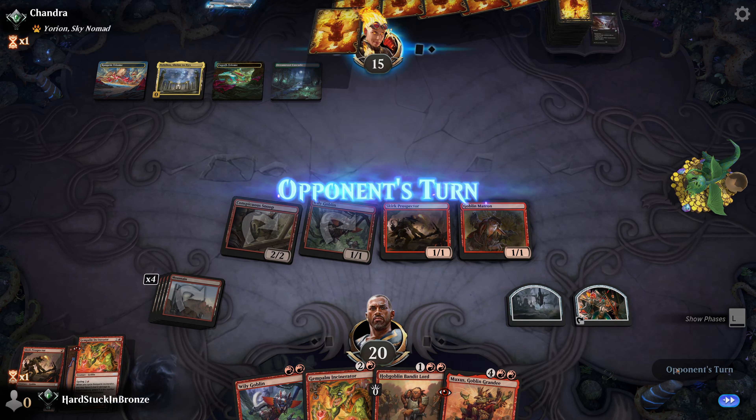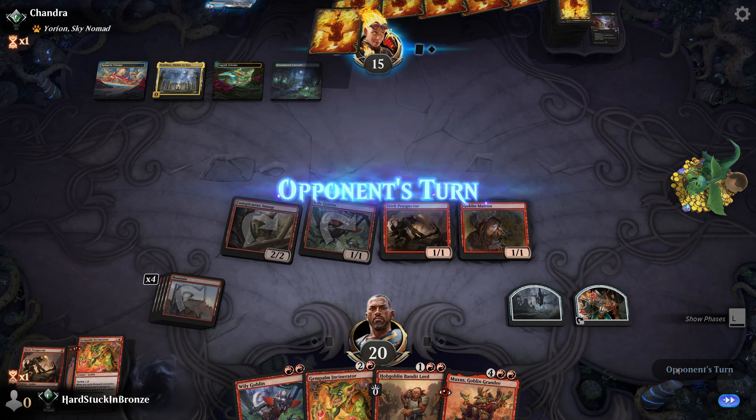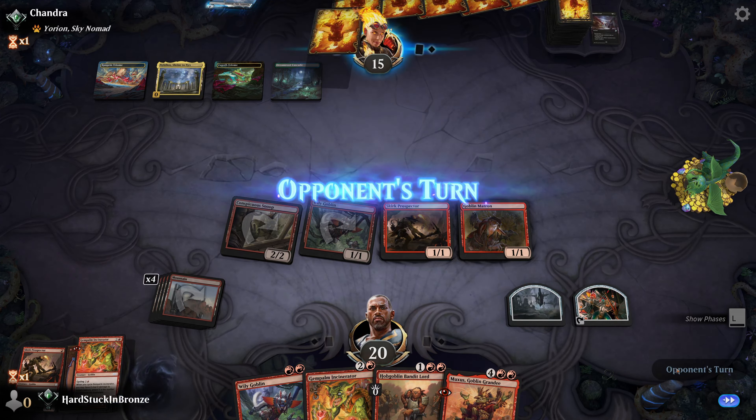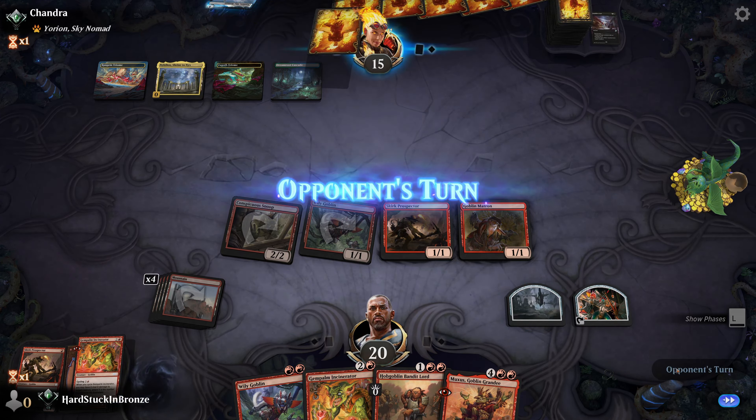Now I have Matron for Muxus - I'll search and here's Muxus into my hand. They're going to have to deal with me now. I'm one mana short of being able to Muxus this turn, so I'll just pass. This deck has no source of double white, so I don't think we're going to have a board wipe come down this turn. It's just a Cheville - the Deathtouch is going to sting a little bit, but I'm okay with that.